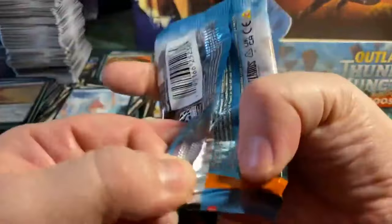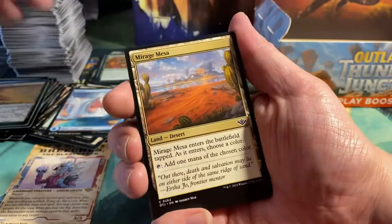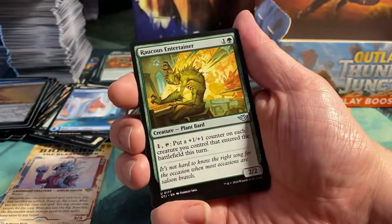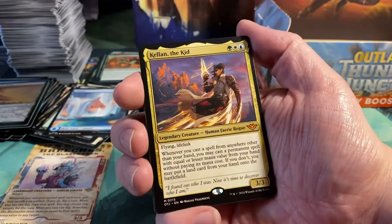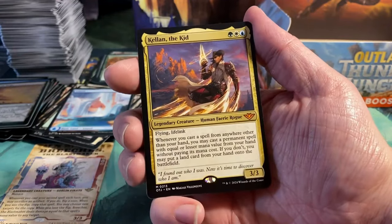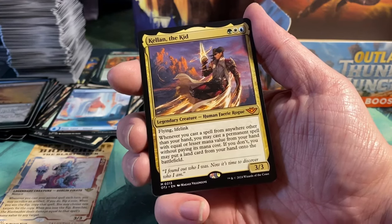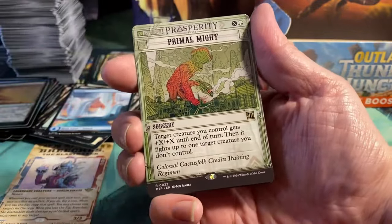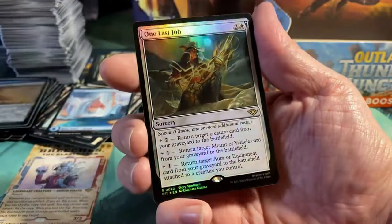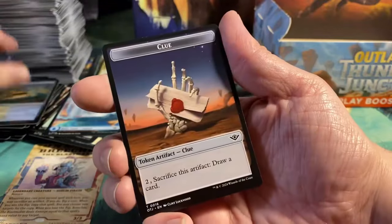Final booster — let's take a look. Can we go out with a bang? Mourner Surprise, Drover Grizzly, Quilt Charger, Holy Cow, Peerless Roadmaster, Mirage Mesa, Quick Draw, Raucous Entertainer, Map the Frontier, Unfortunate Accident. And we have another Mythic — Callan the Kid! It's a three-mana 3/3 with flying and lifelink. Whenever you cast a spell from anywhere other than your hand, you may cast a permanent spell with equal or lesser mana value from your hand without paying its mana cost. If you don't, you may put a land card from your hand onto the battlefield. We have Primal Might as a rare, another foil rare — One Last Job — and another foil, Lonely Arroyo, as well as a Clue Token.